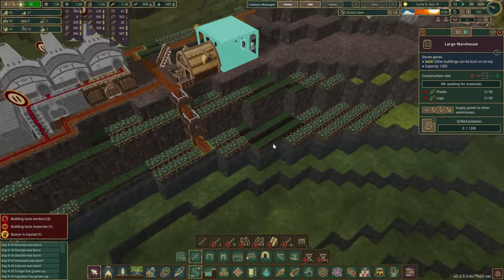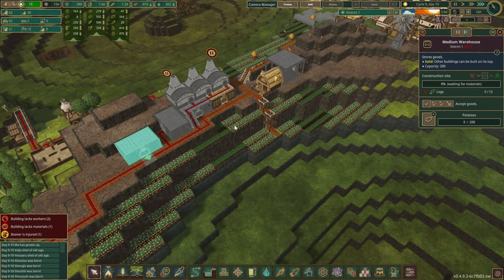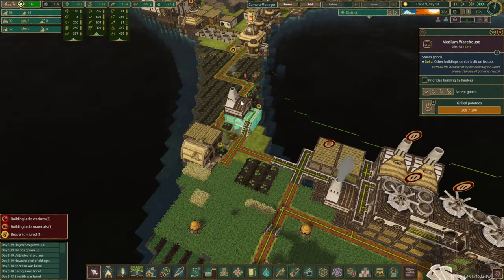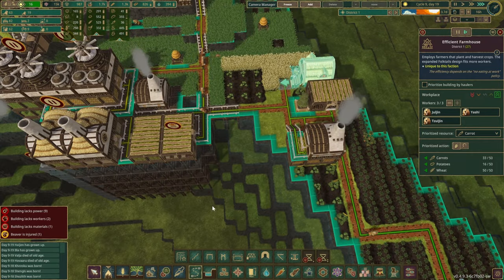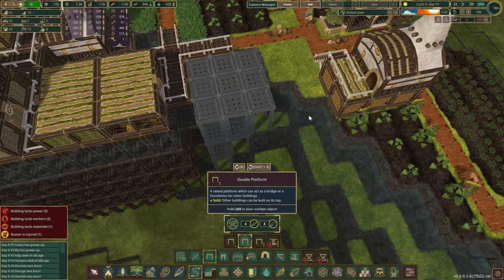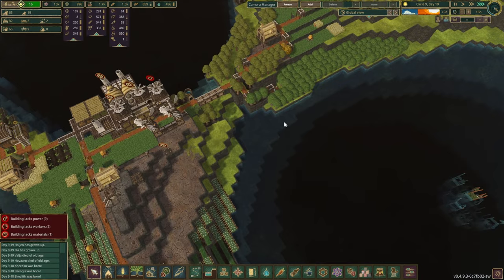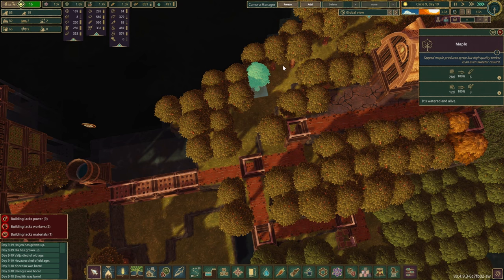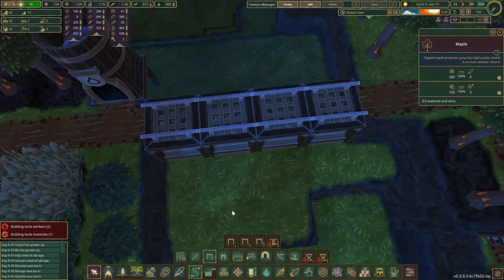That's where we're going to store the grilled potatoes. This storage here is set to supply, which means it will send goods to the other warehouses that request them. Let's triple the speed — you guys should be fine. We can unbox pretty much everything except this single grill over here. Once the new one is done, we can get rid of the old storage and the grill. This farm I'd like to place on the water. I really want to get the log industry going, but sometimes there are other things to check in on first.